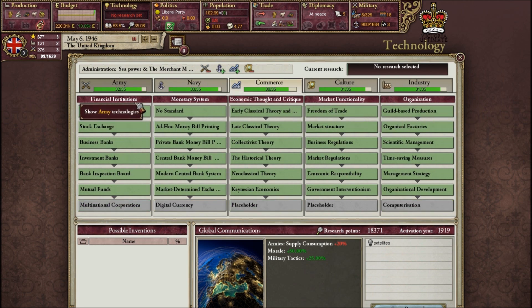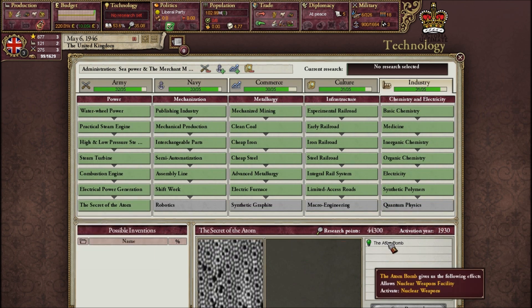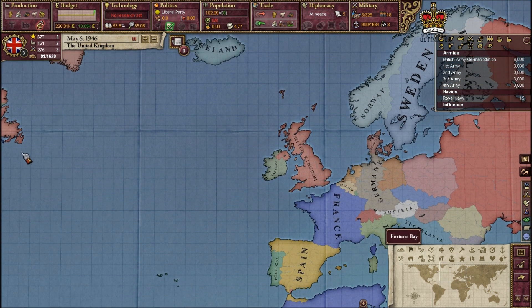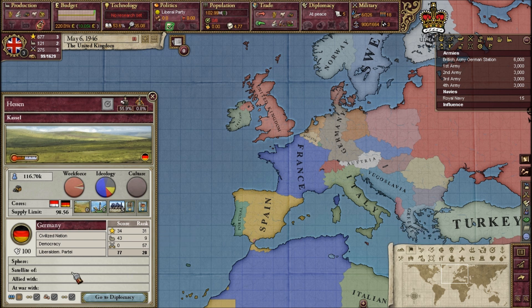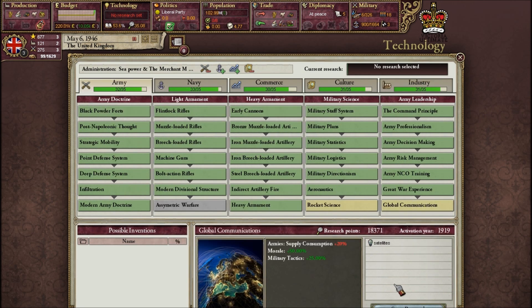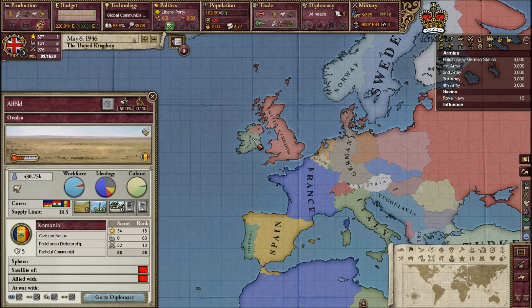I believe I have the nuclear weapon technology — 'Secret of the Atom' allows a nuclear weapons facility, and once I build some kind of factory for nukes, I can produce them. Canada is still around, somehow in the US sphere. Germany's not allied with me or anyone. Let's take my first tech as Global Communications for satellites — I guess like actual space satellites — and let's start it up and see what happens.